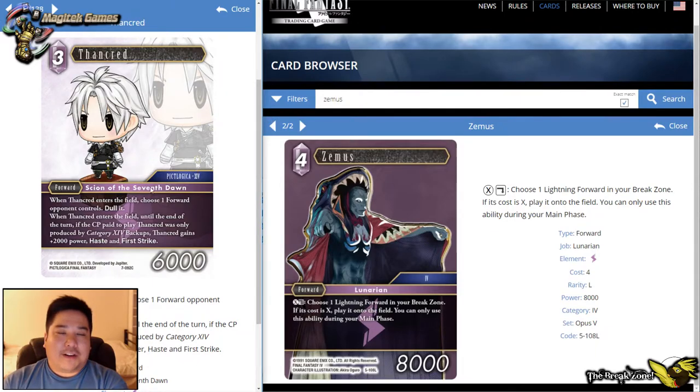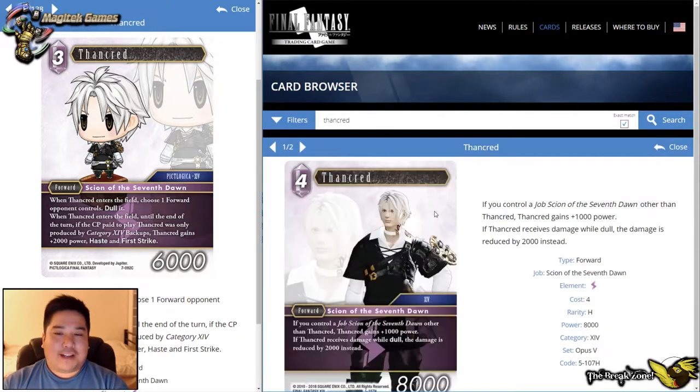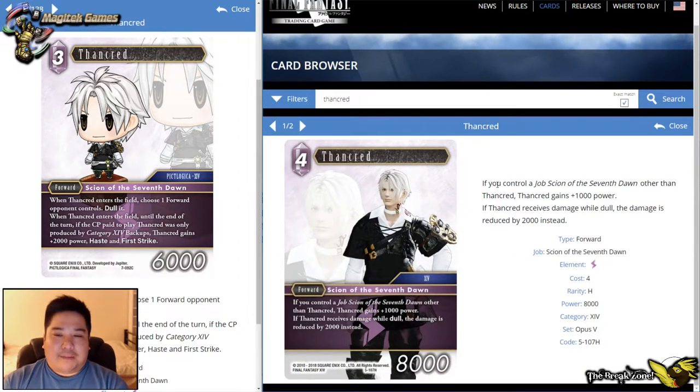This card goes well with the Scions — the Silence deck was quite strong in Opus 6 and here it is again. I kind of like it, but I don't think this Scion card is going to take the place of the other one. That other Scion card is amazing — if you control any job Scion of the Seventh Dawn other than Ten Grand, it gets plus 1,000 power, making it a four-drop 9K. If you're playing the Scion deck, with most backups being Scion Seventh Dawn, it's quite easy to trigger.